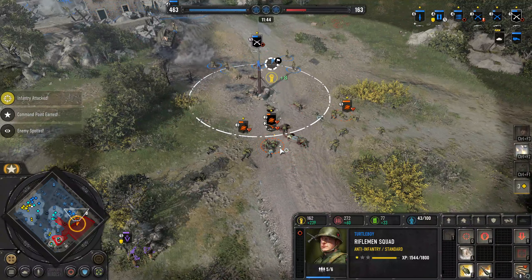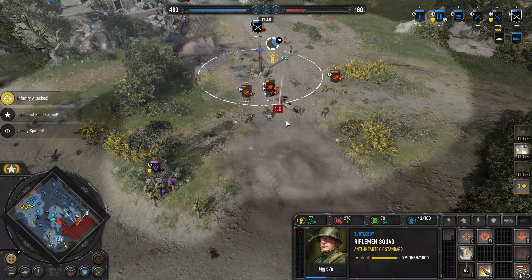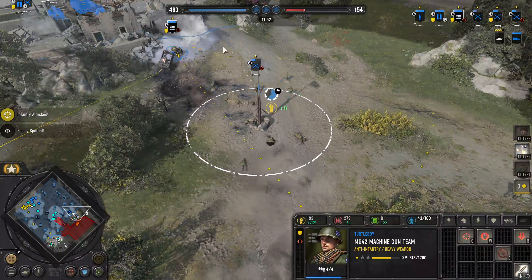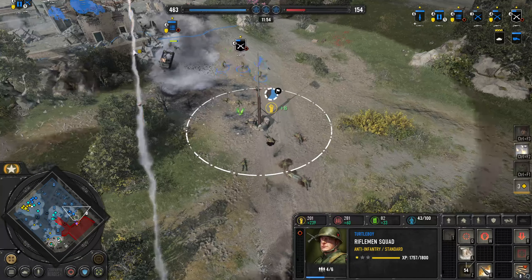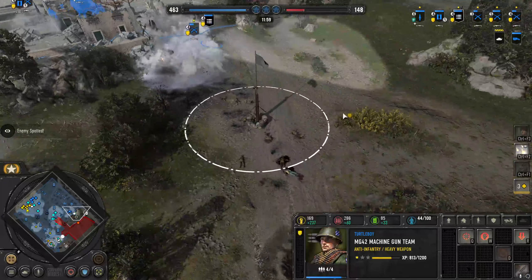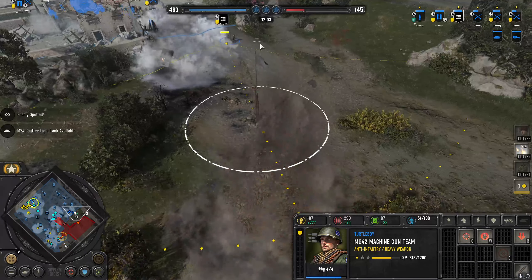I'm going to throw a grenade right there. Looks like — yeah, I did nothing. He smoked my MG, which isn't as bad a problem because I kind of already set him up in a bad spot.